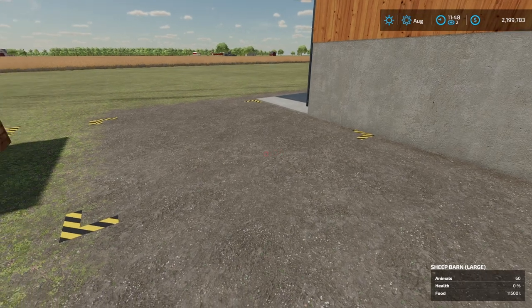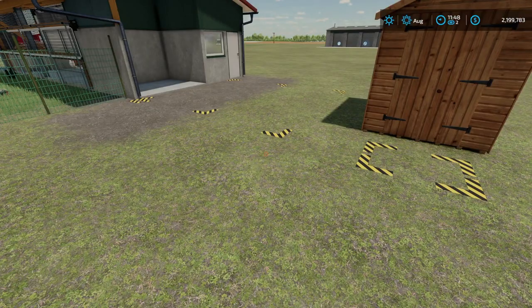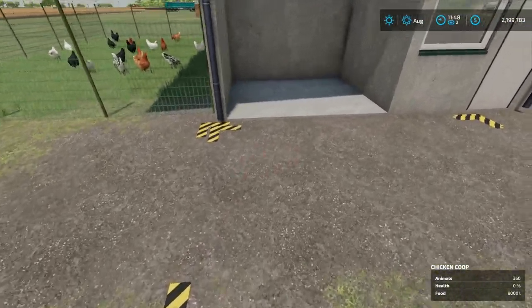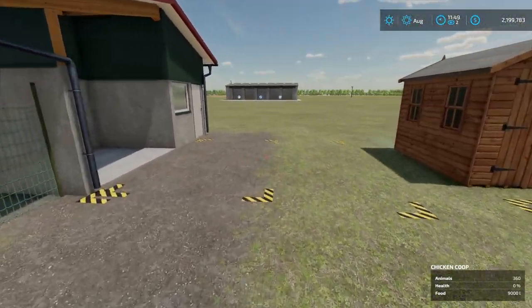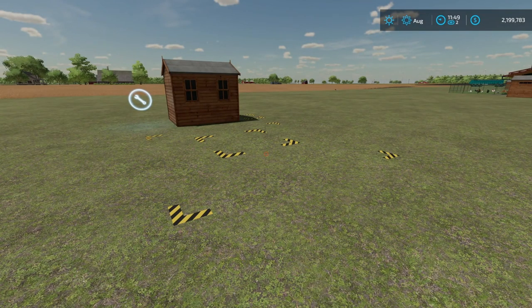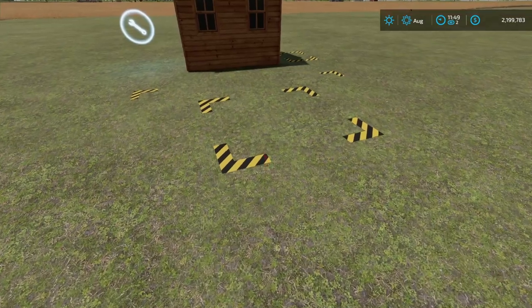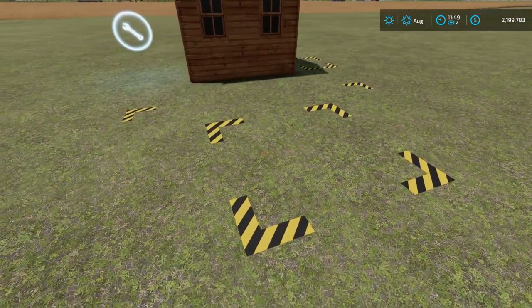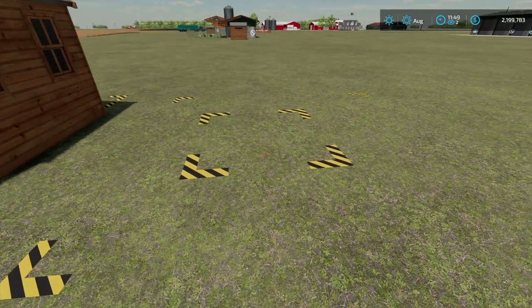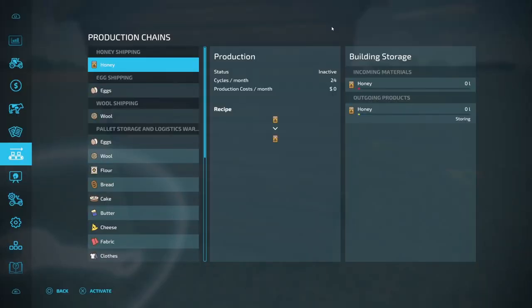This is what it looks like for the chickens — I did the same thing. I know my initial spawn point is going to be right here, so that's why I set it up this way so I could still drive through here if I needed. And this is honey. The honey spawn point doesn't have a building or anything like that — it's just a spot on the ground — so I went ahead and put this right here and it's completely inside it.